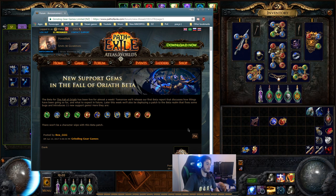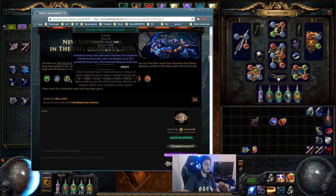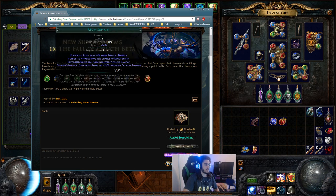In the beta there are 11 new support gems. None of these, to my knowledge, actually work for Righteous Fire itself. If you look at something like Efficacy, it does deal increased damage over time, but I don't believe it's going to work for Righteous Fire because you'd need Spell Totem. So none of these are really going to matter.